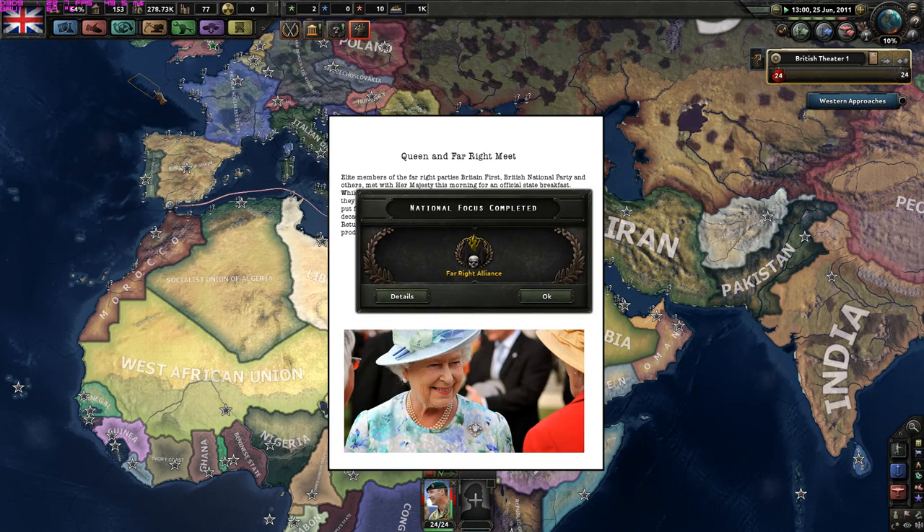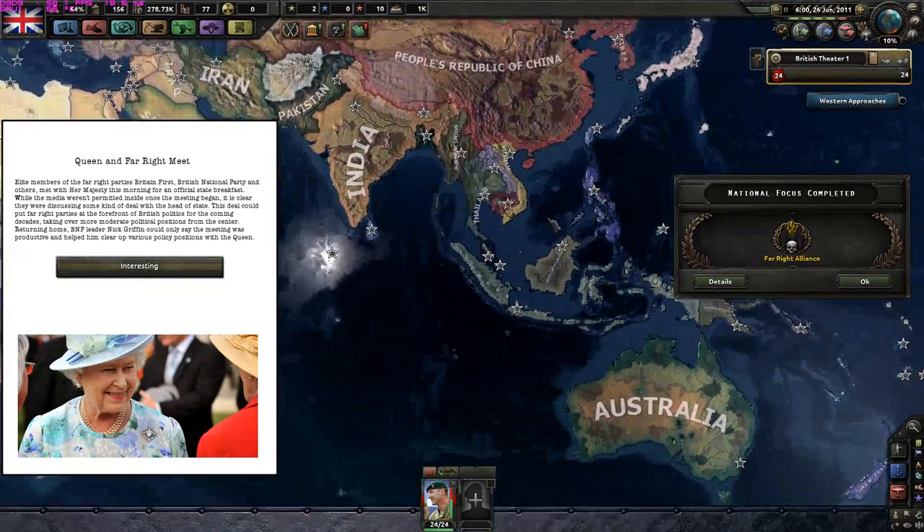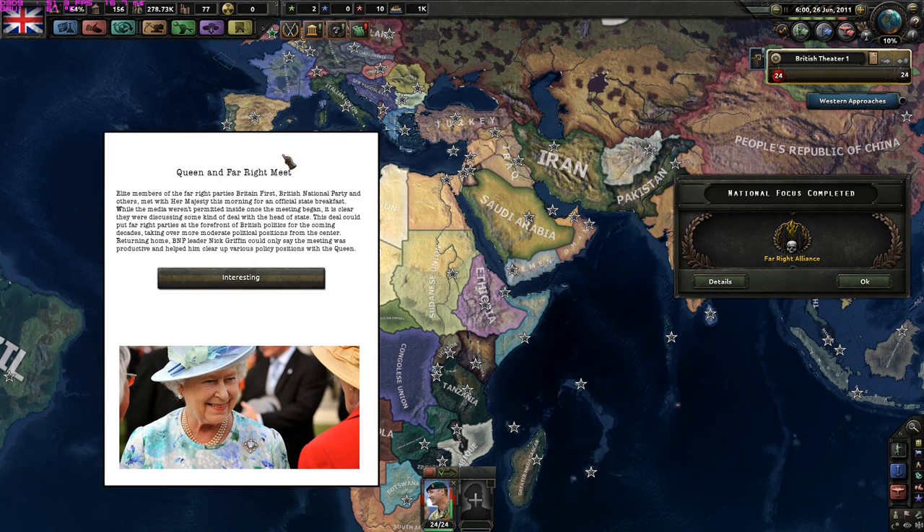I want to ask you, dear viewers, what policy do you want us to take? Just to capture any countries, or first to restore the countries who were former parts of the British Empire - like the African colonies, Canada, India, the British Raj, Australia, etc. Do you want me to restore direct rule of the former territories, or just go for general conquest? You're gonna decide. Elite members of the far-right parties met with Her Majesty this morning at an official state breakfast.